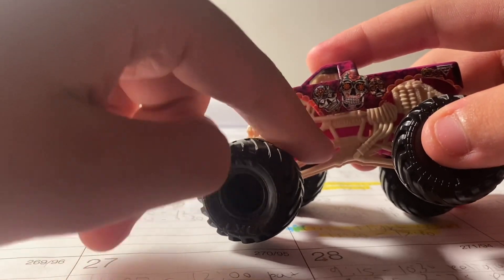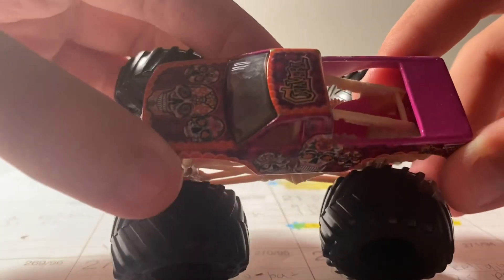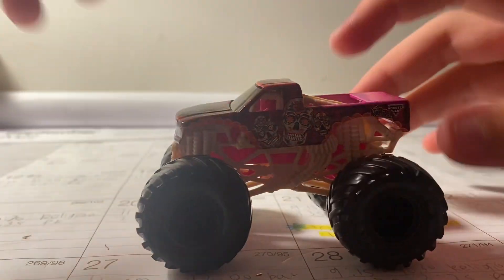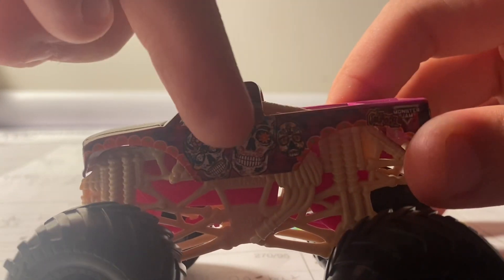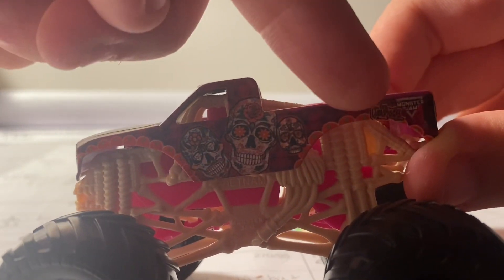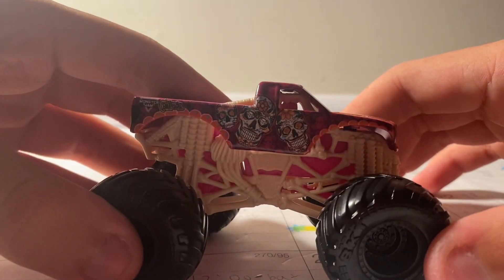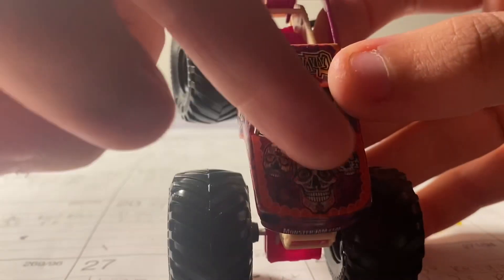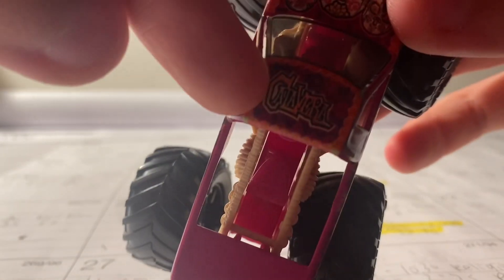The roll cage was actually black for the Mix 14 one, but this one has a pink chassis. Calavera is a very cool looking truck — it actually means skull. As you can see on the side it has skulls and orange petals. It says Monster Jam on the side, and on the back it says Calavera and monsterjam.com. The hood just has three skulls, the front says monsterjam.com, and on top it says Calavera.